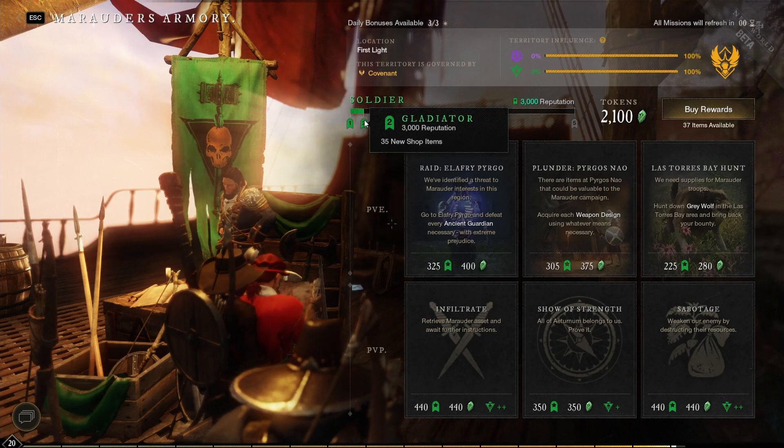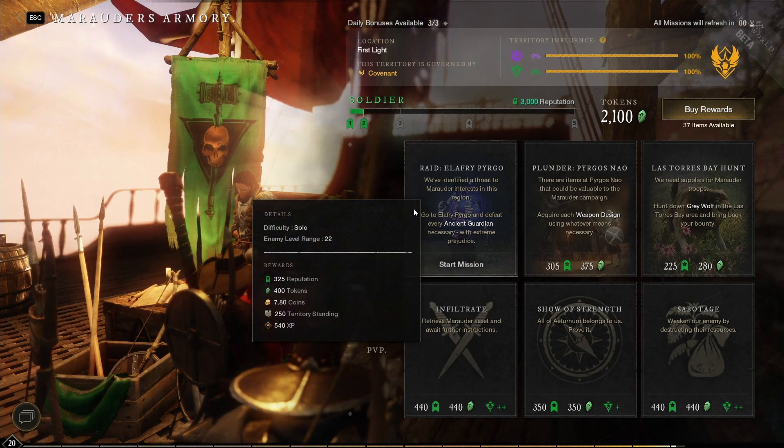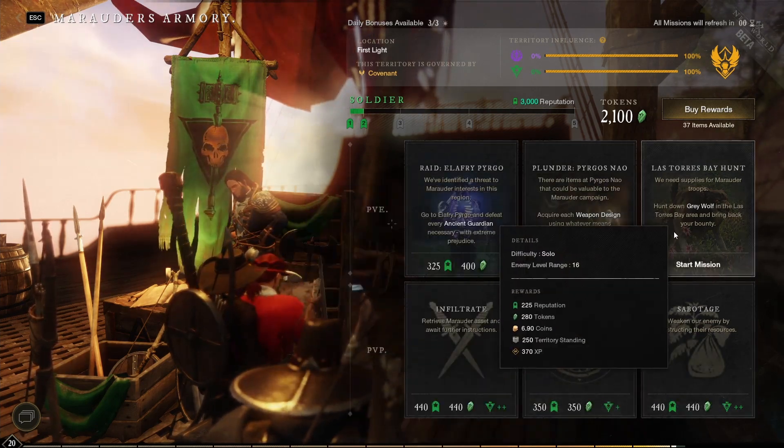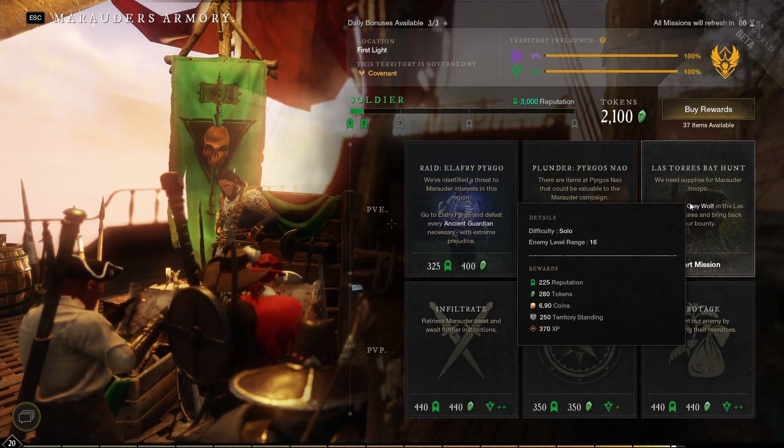For example, Gladiator needs 3000, the next one needs 11000, and so on. The reputation you get from doing faction board quests and other faction activities — this one, for example, gives 300 and so on.